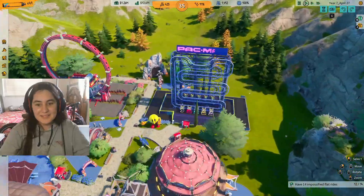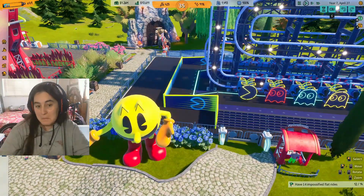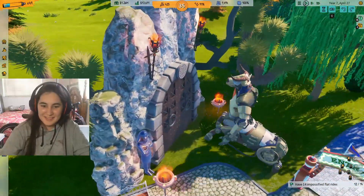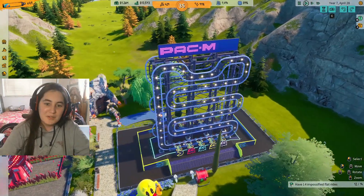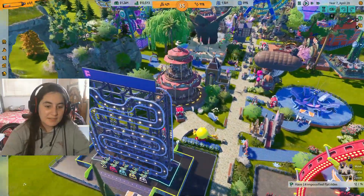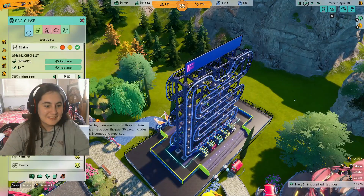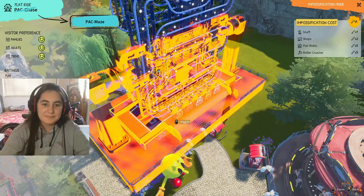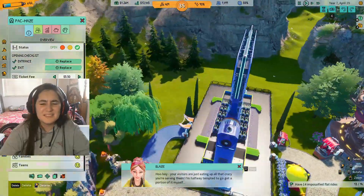Let's see this one — this is a Pac-Man. I guess they have Pac-Man here. Oh look at this one, he's trying to throw the door out. Okay let's see how this one looks when you upgrade it. It has rides on both sides.